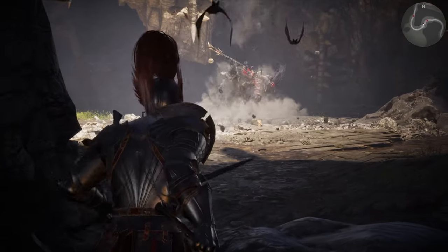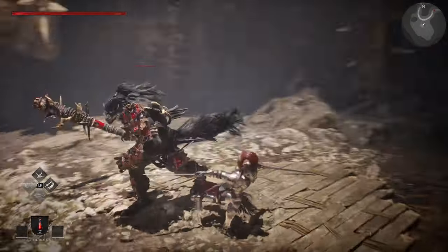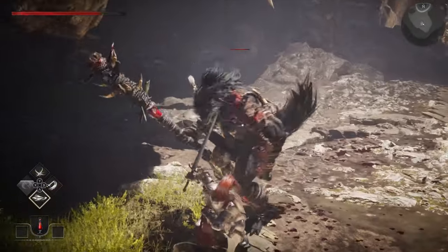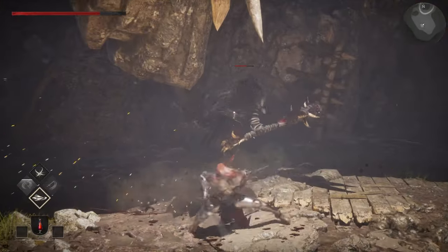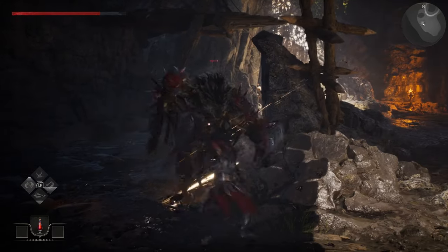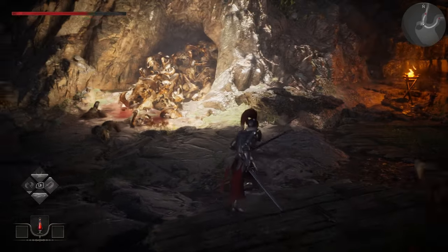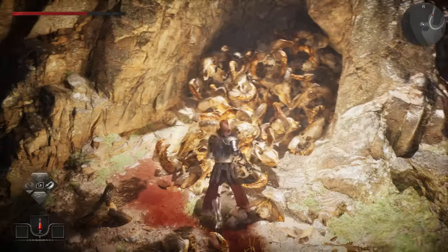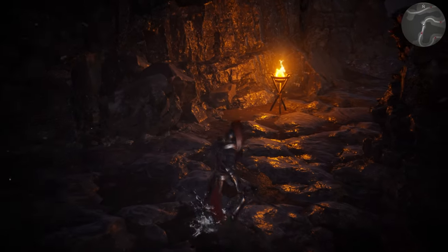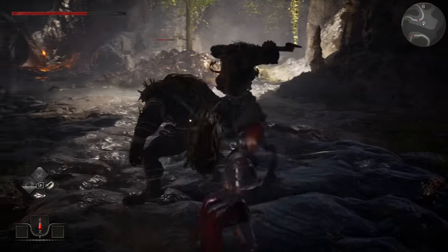Right now I'm just following the red marker above the map. I think I can block using this button. The dodge feels a bit laggy and unresponsive — maybe it's just me. Luckily there's no stamina in the game. No drops, no anything for now — a bit disappointed. No unsheathe weapon animation either, so yikes.